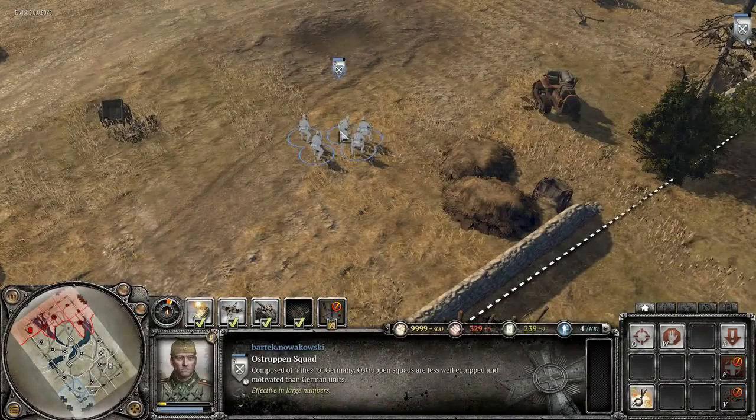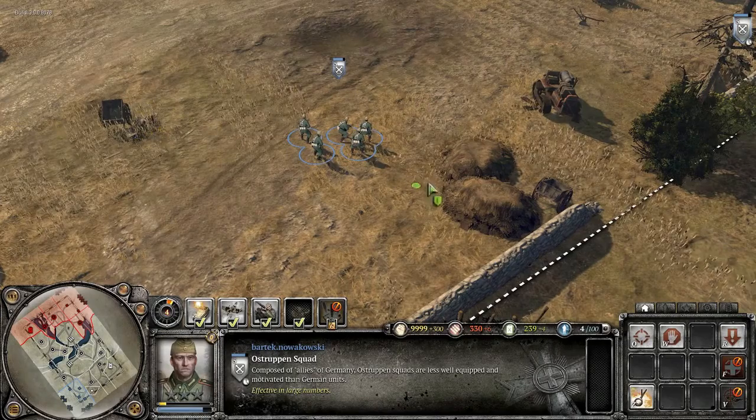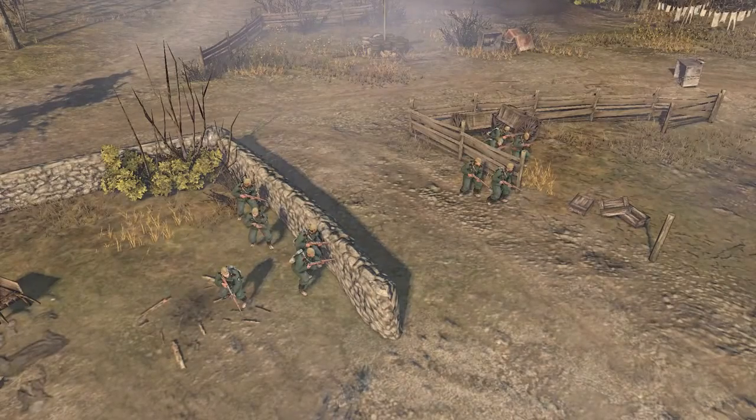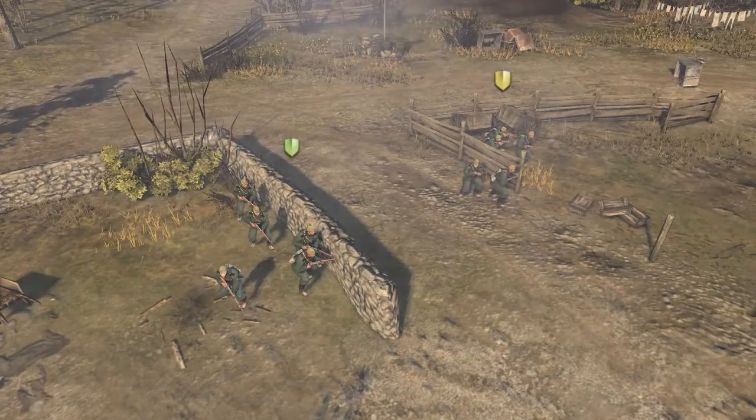When you have a squad selected, the mouse cursor will indicate the quality and distribution of cover on the battlefield. Light cover is represented by a yellow shield. Heavy cover is represented by a green shield.